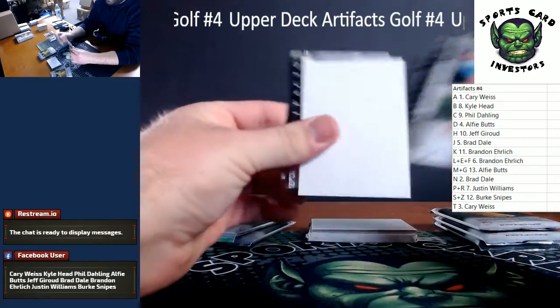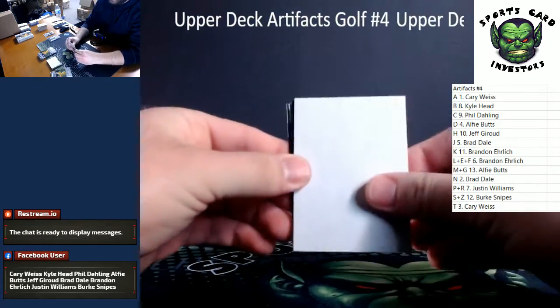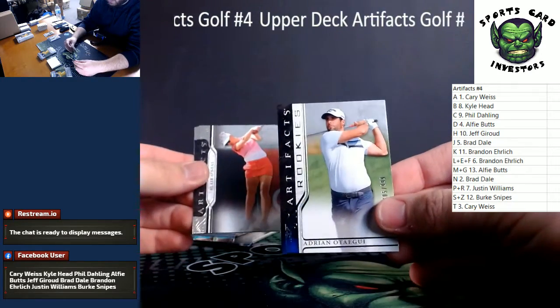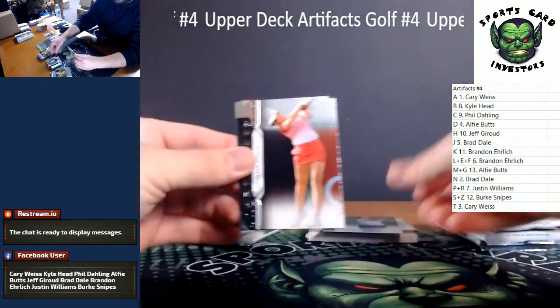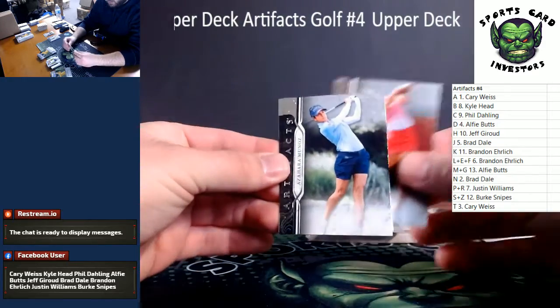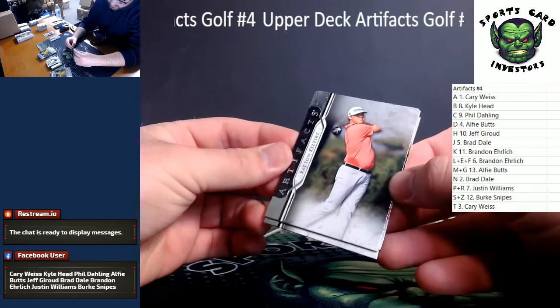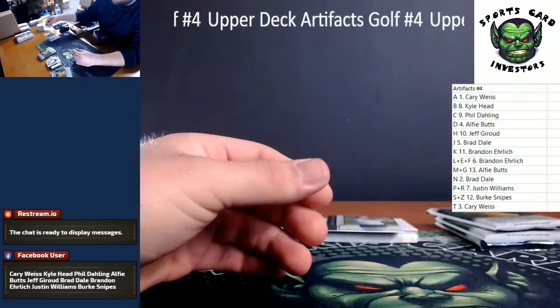We've got a rookie in this one coming up. Good luck. Adrian Otegui, numbered at 999, is our rookie here — A spot. Blair O'Neal, Azahara Munoz, and Patton Kaziri is our base.